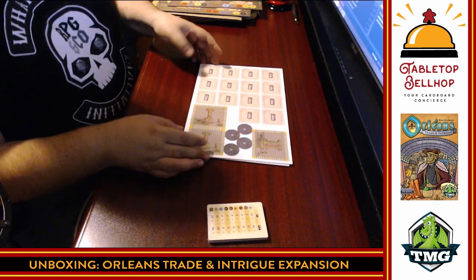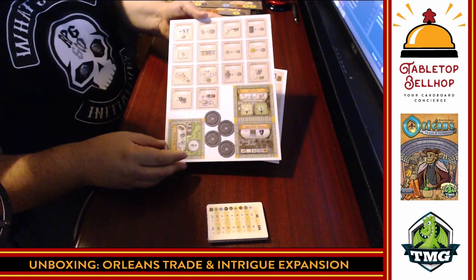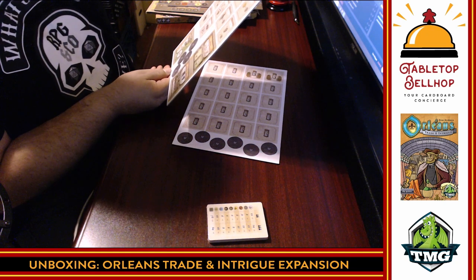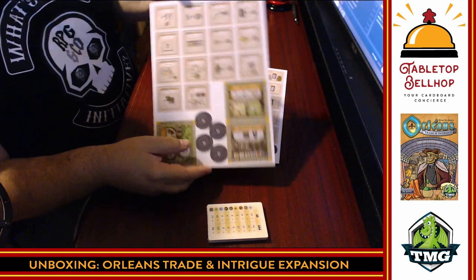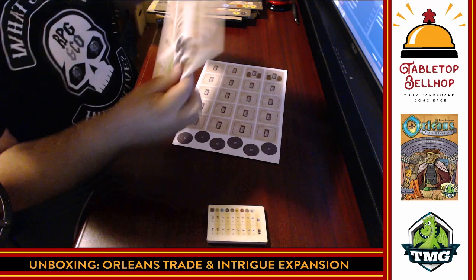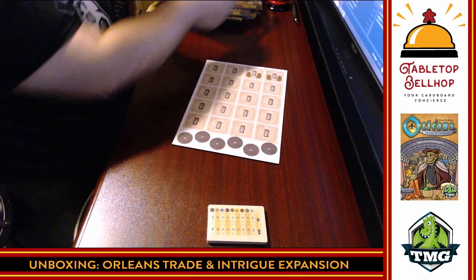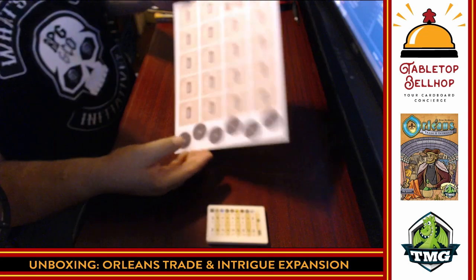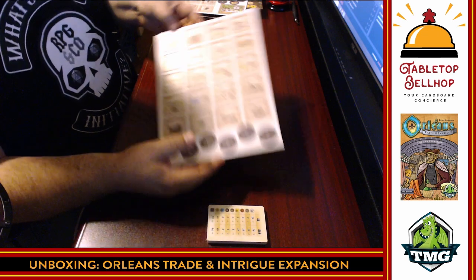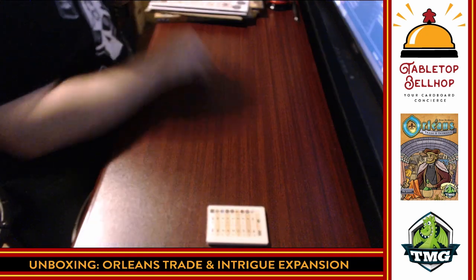Then we've got punch boards. We have the new events, and some new buildings — only three in this particular set. We have the sheep farm, the merchant house, and the brasserie. And all kinds of new events, which are one of the major additions to this expansion. The punch boards are nice and well cut — stuff's punching out nice and easy, not leaving a lot of tags. There are also some tokens, probably for different player counts.